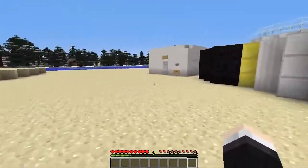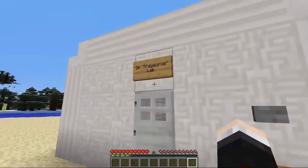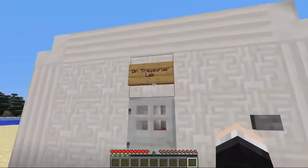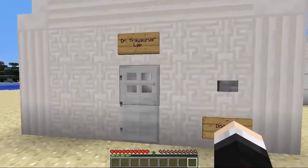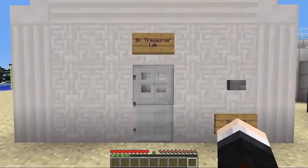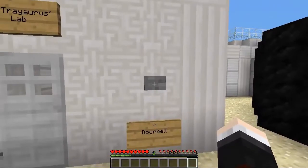And here we are. Is this the front door? Dr. Traoros' lab. I think I'm saying that correctly. It looks like it. So it seems like we have a doctor living next door to us — that is awesome. The doorbell looks like it's here, so let's press it and say hi. Very fancy sounding doorbell.